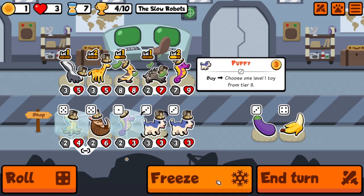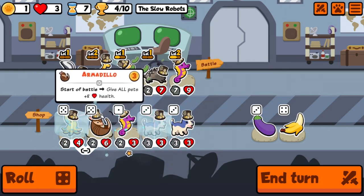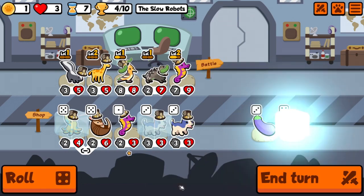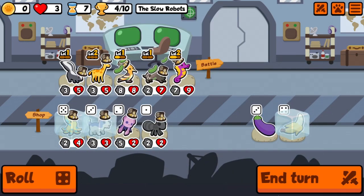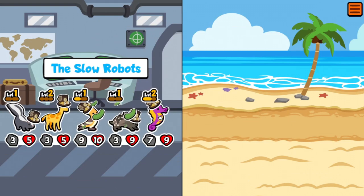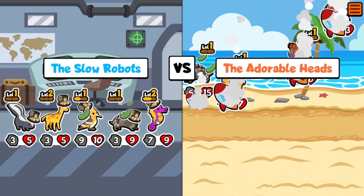We'll hold on to these two and get rid of that one. Roll one more time, maybe a banana. Okay, this is looking pretty good — I think we have a pretty good thing going here, once we get rid of the seahorse.